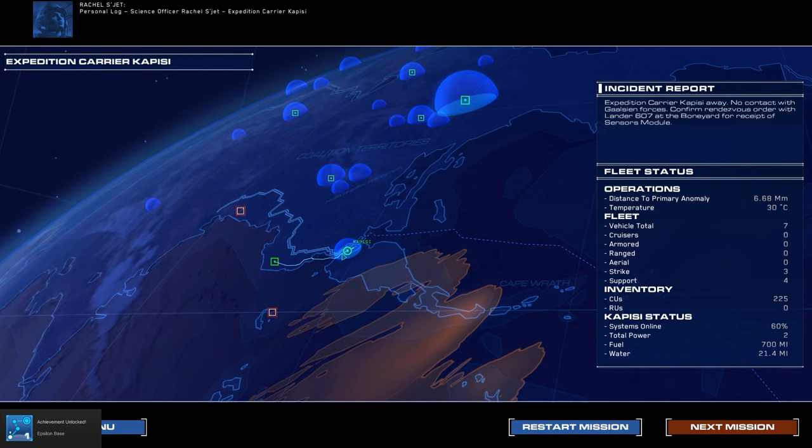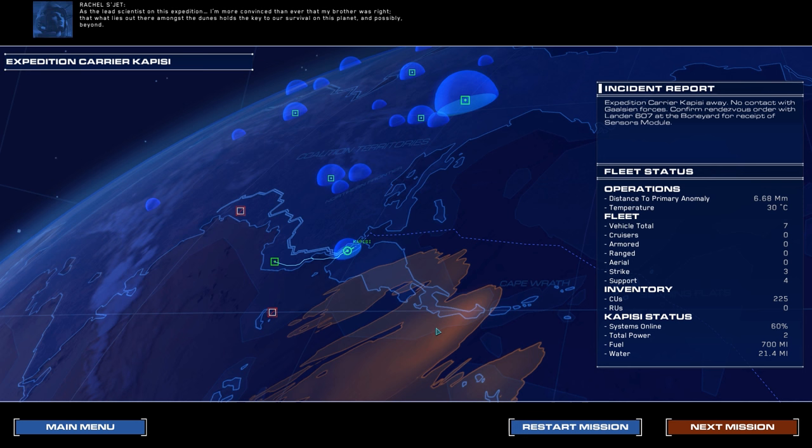Log, science officer Rachel Segette, expedition carrier Kapisi. We've launched three months ahead of schedule and just in time. The Galcian threat was far greater than we had anticipated. As the lead scientist on this expedition, I'm more convinced than ever that my brother was right - that what lies out there amongst the dunes holds the key to our survival on this planet and possibly beyond. We have no choice now but to believe. I like this map - it's really cool. That will be it for the first mission. Stay tuned for the second mission, third mission, and the entirety of the campaign if you'd like to subscribe and like this video. I'll see you guys next time. Bye-bye.